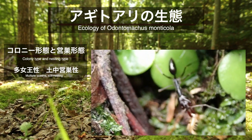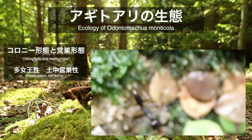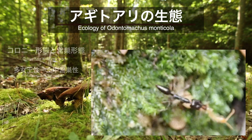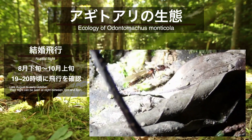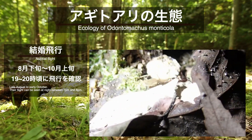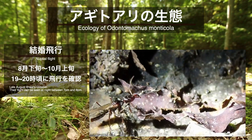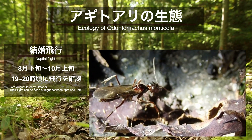アギトアリの生息地は本州・九州・大隅諸島です。かつては九州と大隅諸島に限って生息しているとされていましたが、近年では本州各地に急速に分布が広がっているようです。コロニー形態は巣内に女王が複数存在する多女王性で、土中営巣・底で朽化や倒木などに巣を作ります。結婚飛行は8月下旬から10月上旬頃、夜の7時から8時頃に行われる場合が多く見られました。